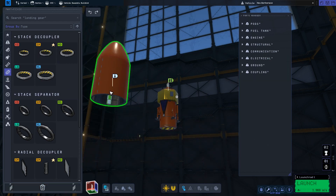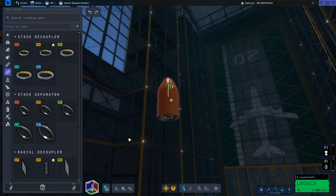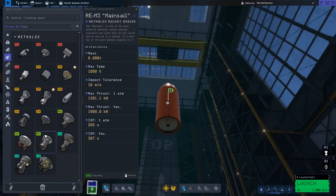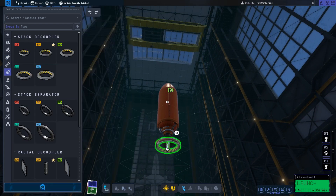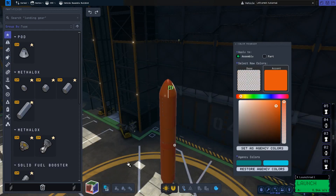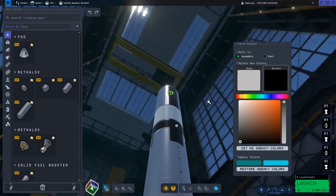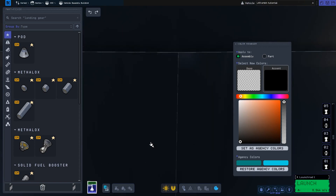Let's now add a decoupler, then we're going to add a fuel tank. We're going to make our upper stage using the Skipper engine — the Skipper is a very good upper stage engine for mid-sized fuel tanks. Then we're going to add another decoupler and one large mid-sized fuel tank with the Mainsail engine. The Mainsail is probably the best lower stage engine for mid-sized parts. I decided to make it black and silver because it looks pretty sleek, though it also looks kind of stumpy.